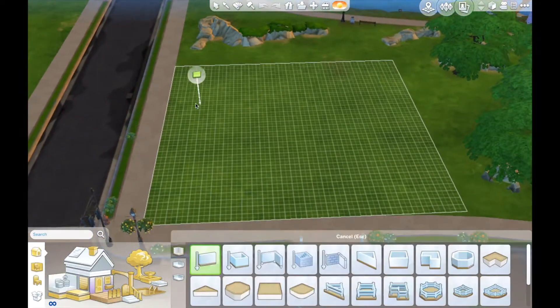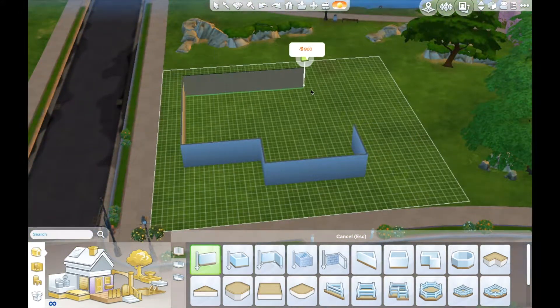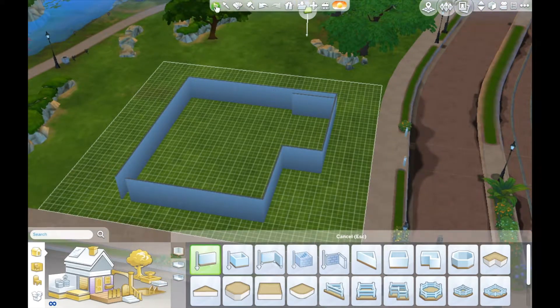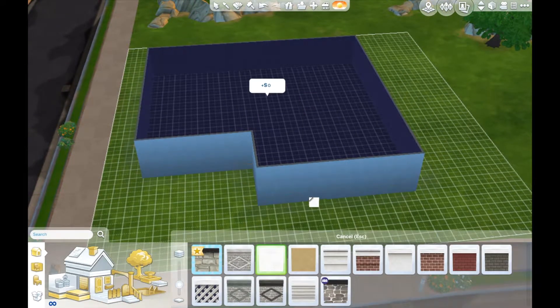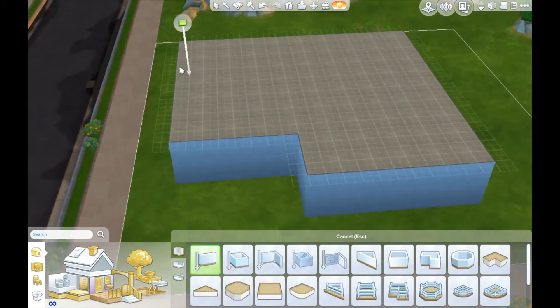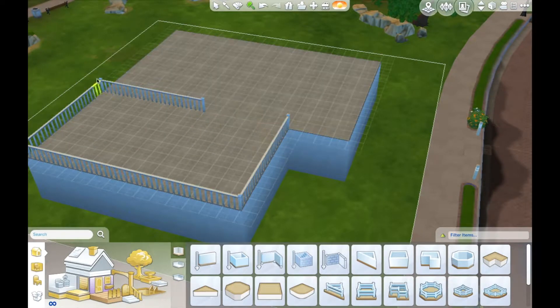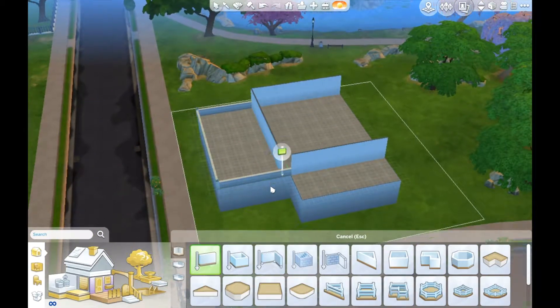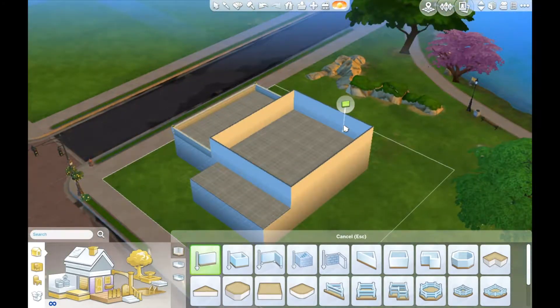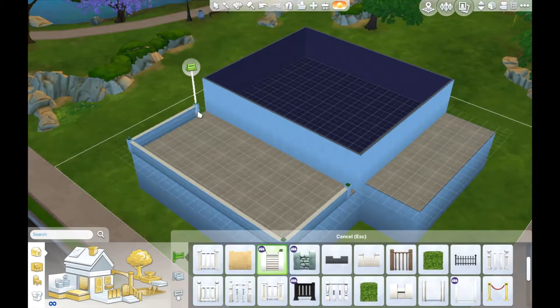Hey guys, it's Simstar and welcome to my speed build for this cute little trendy nightclub that I'm calling The Crescent. I basically did this building for fun — it doesn't have anything to do with my Get Together let's play — but I just decided to make it for fun and maybe record it. I tried to make it really modern, like someplace that would be really fun to go, like a trendy, sort of upscale but casual place.